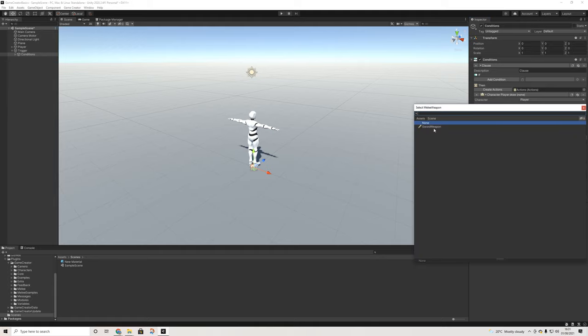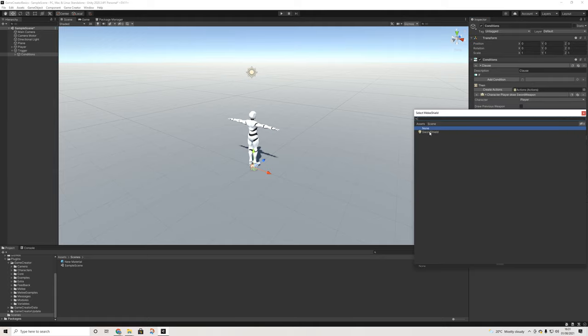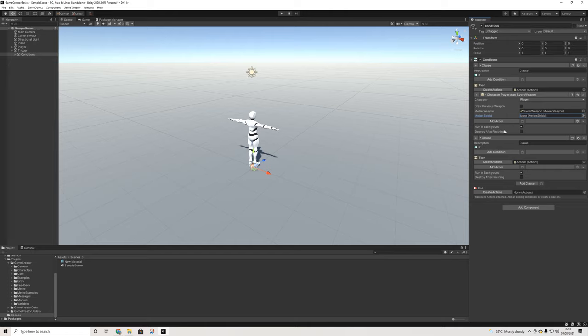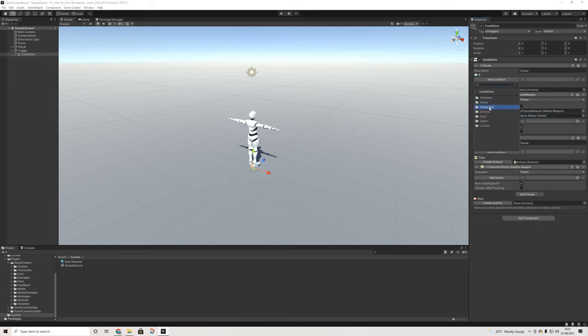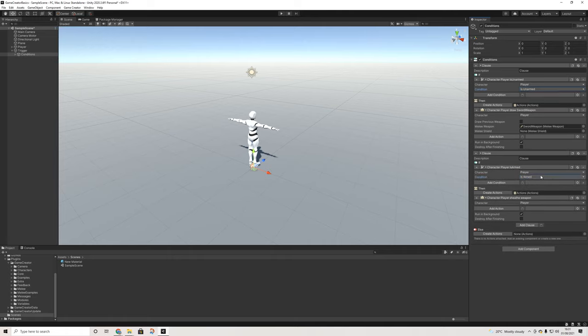I'm going to go into the shield component a bit more because as you can see there's no shield here, but we don't actually need to include that — I will explain why in a bit. We can then look up the sheath action. In the if condition we have 'is character armed': go to unarmed if armed, and there we go.